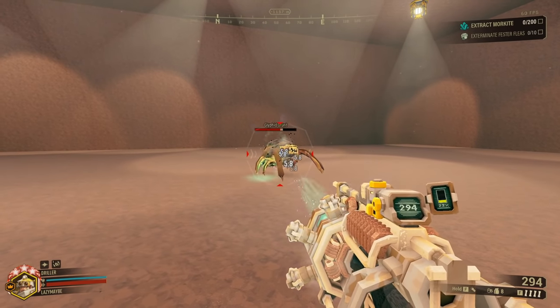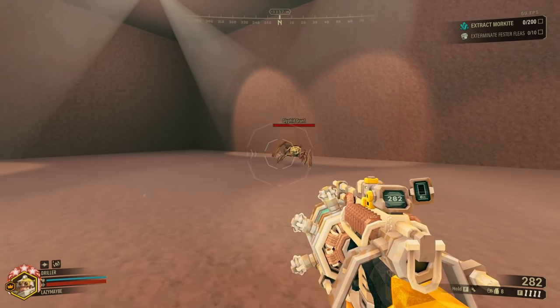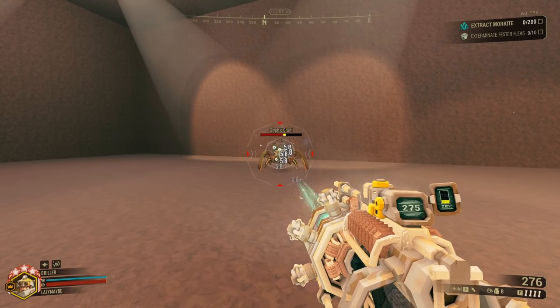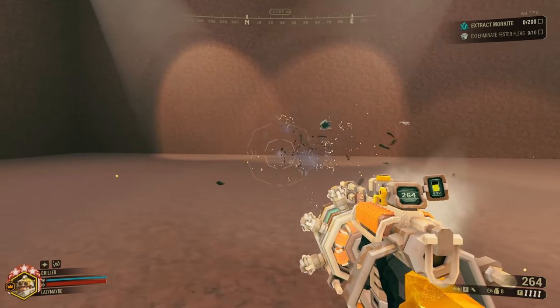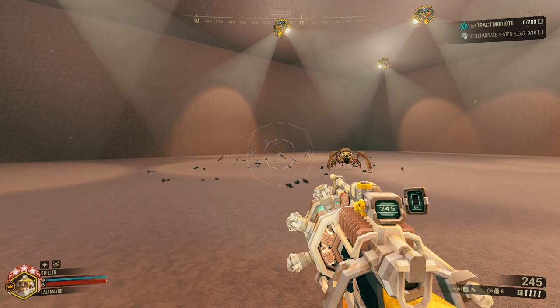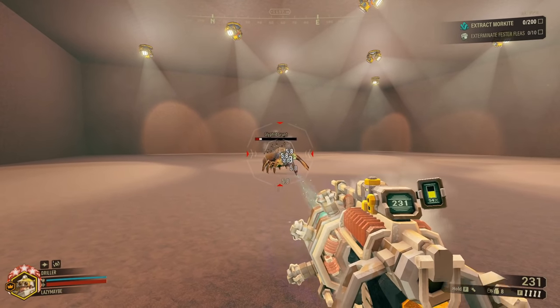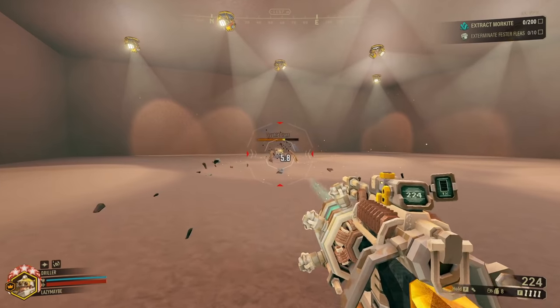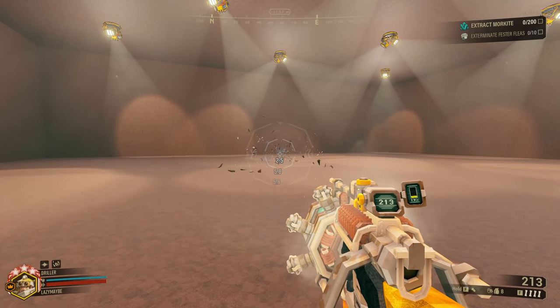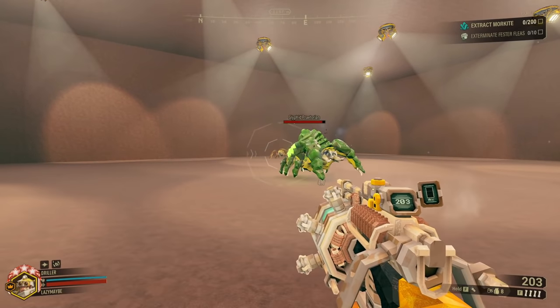The next thing you'll notice about Wavecooker is likely that it does low damage. Base damage is weak and the rate of fire isn't incredible. At base, you can barely kill a Hazard 5 grunt before overheating. It can't get weak point bonuses. The health bar will flash yellow with reducing health sometimes, as if it's hitting a weak point, but it's just visual.